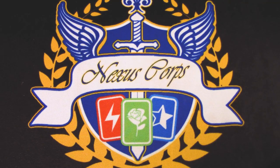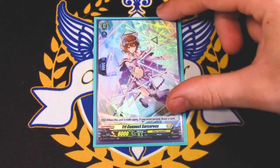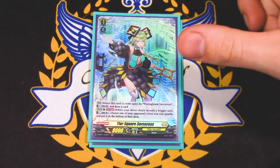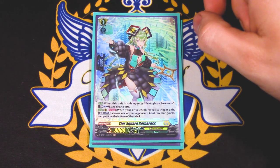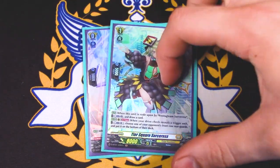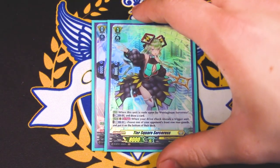I'm just going to go over the ride deck real quick. For our starter, use anyone you want, but try Kinect because it fits the theme. Grade one is Tier Square Sorceress. When Pentagleam Sorceress rides on this, you just draw a card. We don't run this in the main deck, but its skill is when you drive check a trigger, you can choose one of your opponent's front row rearguards and put it on the bottom of your deck. You can play this in the main deck if you want more control, but it's a little Counterblast heavy for this deck.